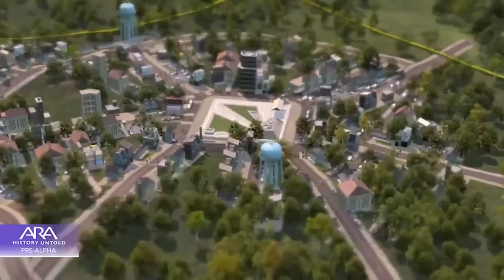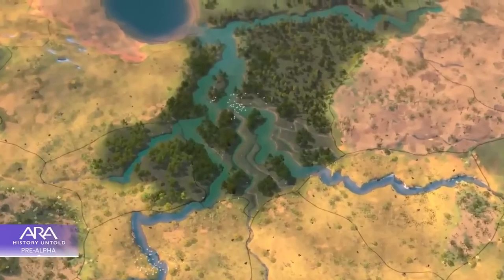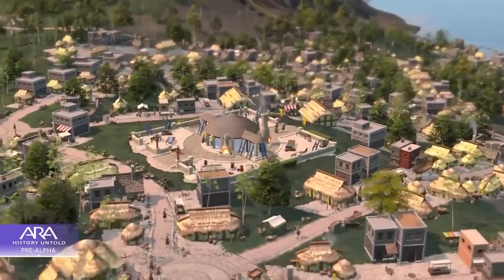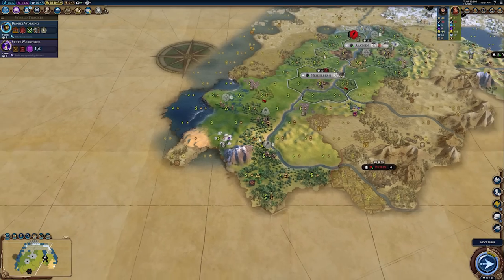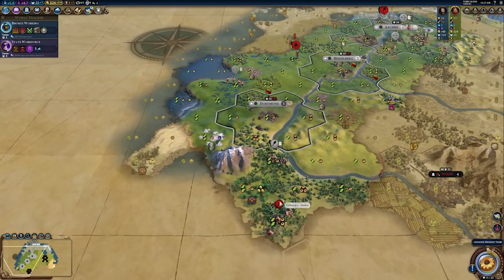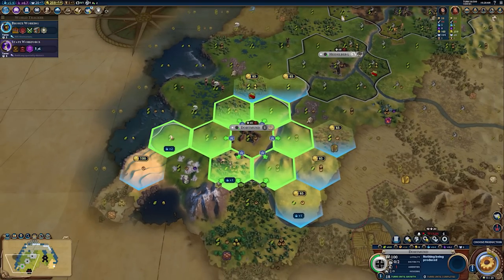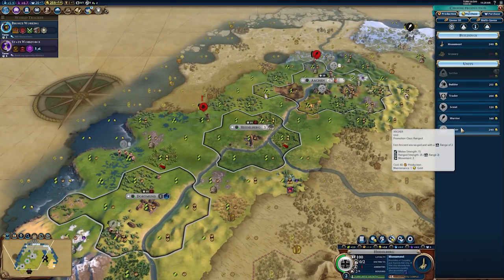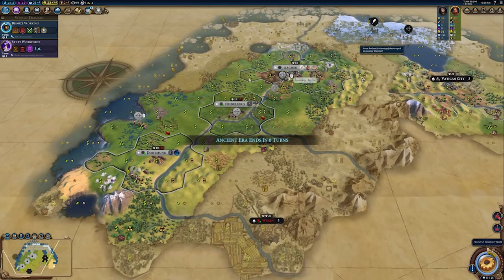In terms of actual granular detail around what we can play, we know a few civilizations have been confirmed: Egypt, Greece, and the US. We also know from looking at the screenshots that we're likely to see some kind of South African or perhaps Zulu nation in the game. We may also see a Germany — I've noticed a German coat of arms in a couple of the screenshots. Those are the confirmed or strongly implied civilizations so far.